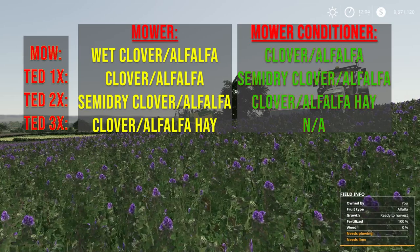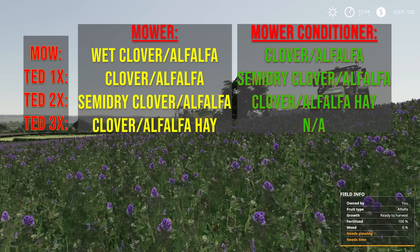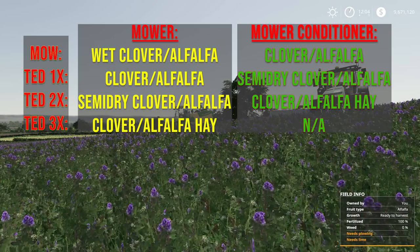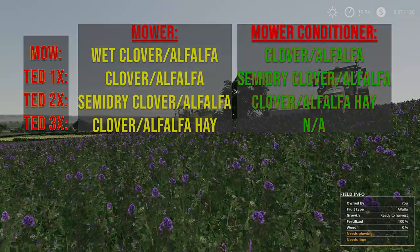If you ted it three times, or mow it with a mower conditioner and ted it twice, you are going to get Alfalfa Hay or Clover Hay. If you bale it, you get Alfalfa Hay or Clover Hay bales. You can't put it in a bunker silo, and you can't pick it up with a forage harvester with a pickup attachment.